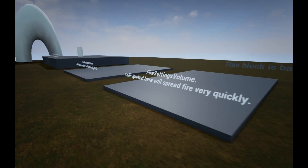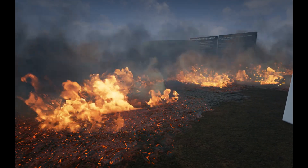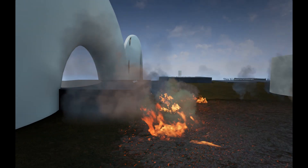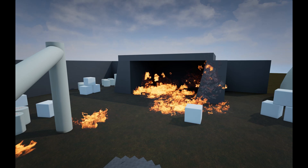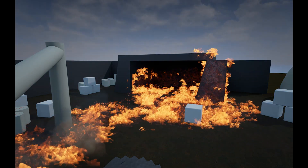You can also create fire settings volumes to easily stop fire from spreading in certain areas, or adjust spreading speed and damage dealt, etc. The Blueprint also handles drawing decals on burning surfaces with glowy bits and fading them out over time, and it should be pretty easily extensible if you know what you're doing with Blueprint. It's easy to set up custom behaviors for actors to execute when damaged by fire through an interface.